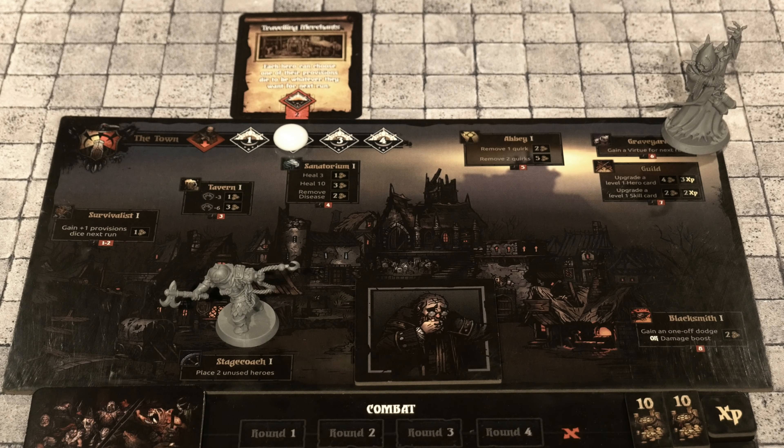The Stagecoach at level 2 says place three unused heroes. All of these locations can be upgraded further to level three to gain even more options. Now that you understand the options available, let's reset back to the way it was for my playthrough and run through the two days as an example of how this Hamlet phase works.